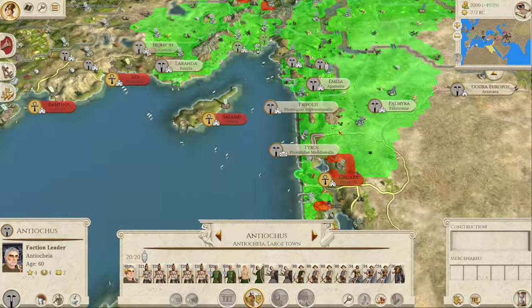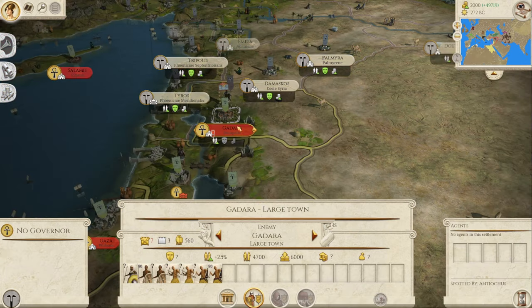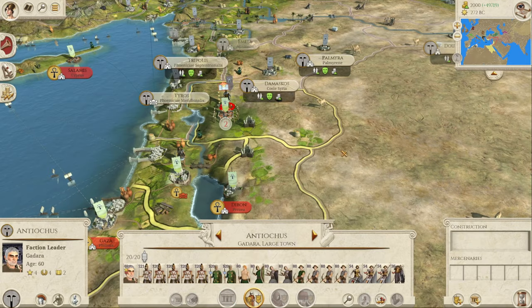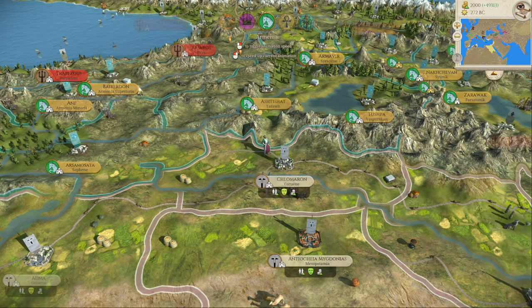So let's get into a battle, guys. It's going to be just a standard generic battle, but we've never seen the settlement of Gardara before and we're going to destroy the walls — why not? So let's end the turn. We're going to be making 49,719. I can't imagine this makes my CPU and RAM very happy right now — not going to lie — even though I have a 1080 Ti.